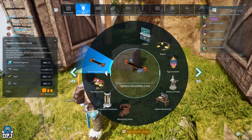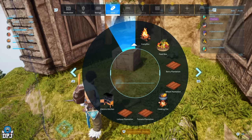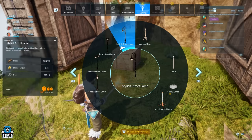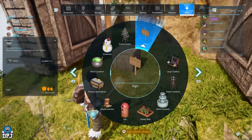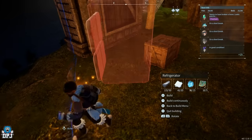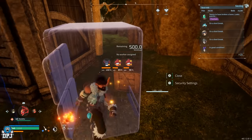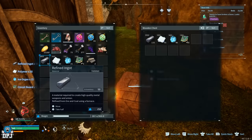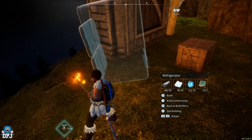Bring up the crafting menu, select the item you want to dupe with the required materials, then try to craft the item — place it down as you step outside of your base's circle. If you time this right, the item will be there waiting to be built, but if you cancel it, you'll get the materials back and they haven't been spent from your base's inventory either, meaning you're doubling up on them. Make sure you have no materials for the required item inside your inventory — put everything into that storage box container between every attempt.